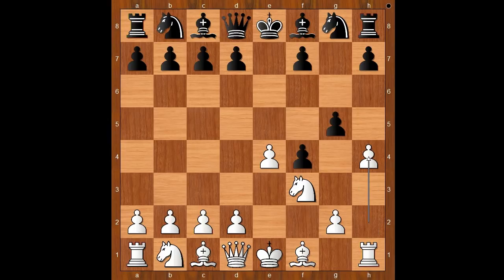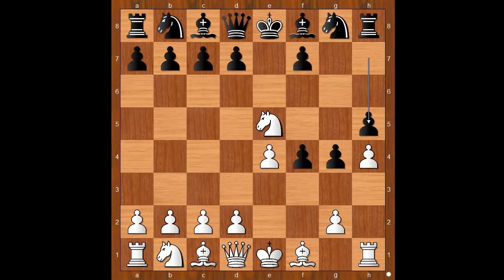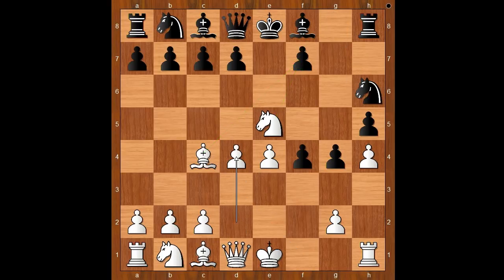g5, h4, g4, knight to e5. h5, defending the pawn on g4. Bishop to c4 — straight for the throat. Knight to h6, d4, d6 kicking the knight back. Knight to d3.